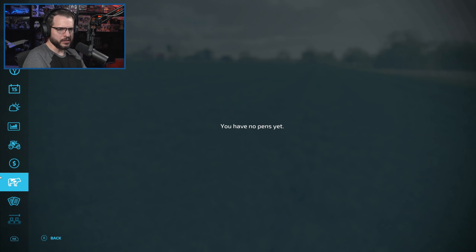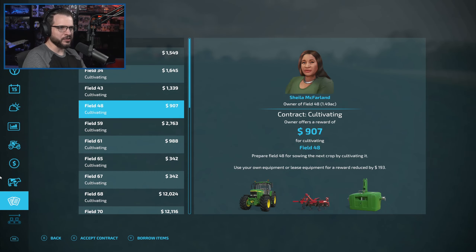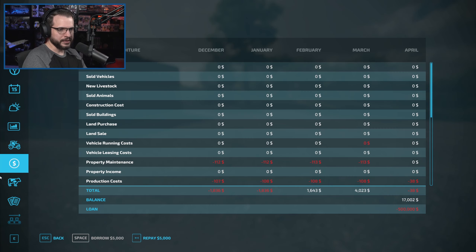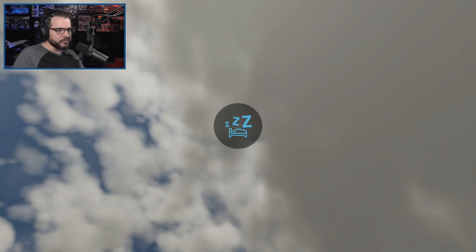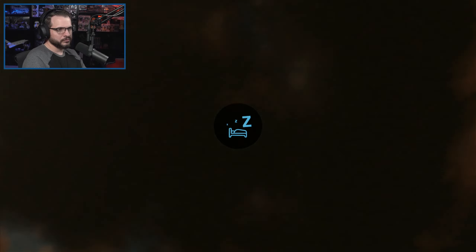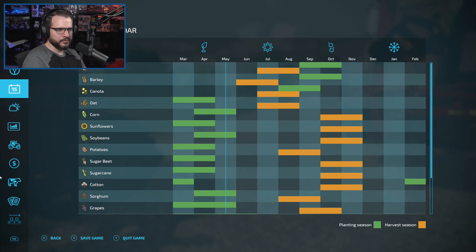I don't think there's anything else for us to do. I'll check the contracts though, because if there's a harvesting contract we might possibly take that. Let's see — fertilizing, a massive sowing contract for potatoes that would take a long time, and cultivating contracts. Kind of funny actually. I think nothing else to do — let's go ahead and go one more month and get mowing one more time. I'll pay off the loan while I remember. Every time I remember it saves a couple hundred bucks, or 50 bucks here and there. That saved me a whole 50 bucks right there.